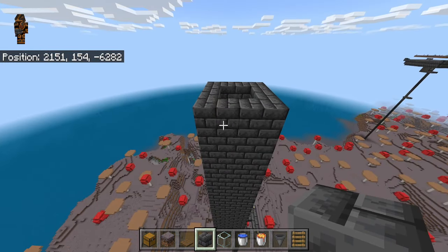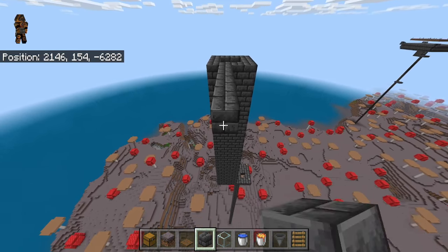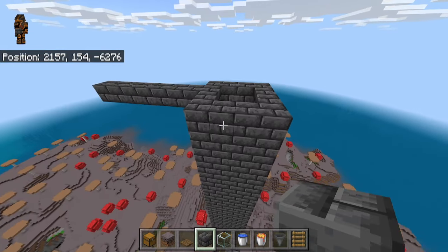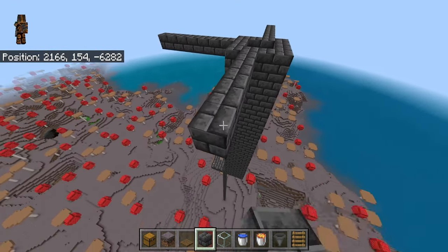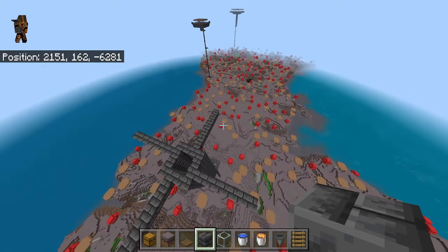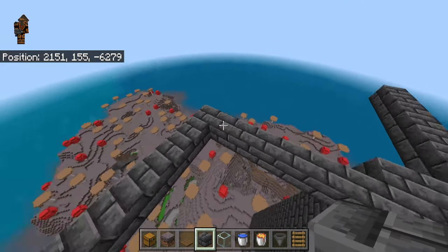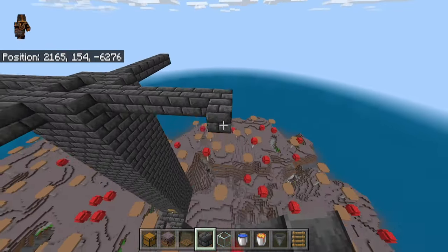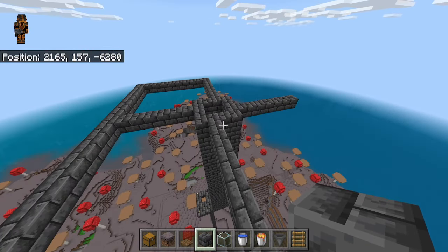Go over here and place 7 blocks out this way — 1, 2, 3, 4, 5, 6, 7 — and then 1 block more, making 8 total. Water can only travel 8 blocks. Then add 7 blocks on the other sides as well — do all 4 sides. Go ahead and connect these up, fill in the middles, and make it a flat platform of blocks on all sides. Your farm should be looking like this after you're done.